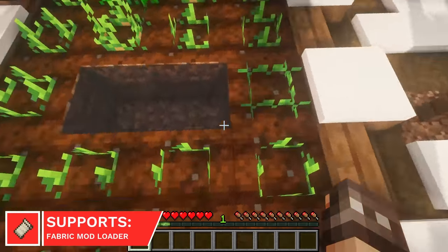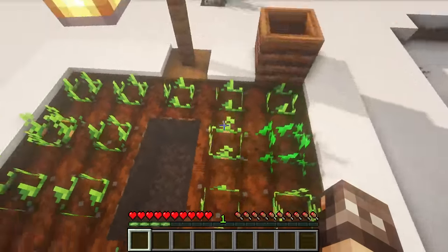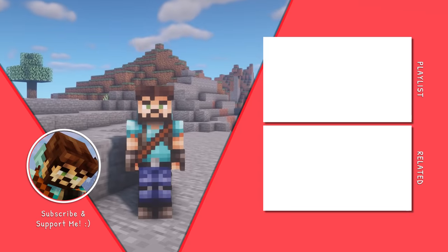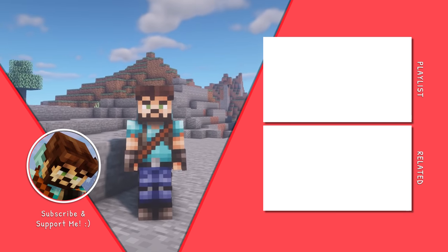Another small quality of life mod is Trample Disabler. When jumping on farmland-style blocks, you'll no longer break them. That concludes this list. Check out my channel for more Minecraft videos and subscribe for more.